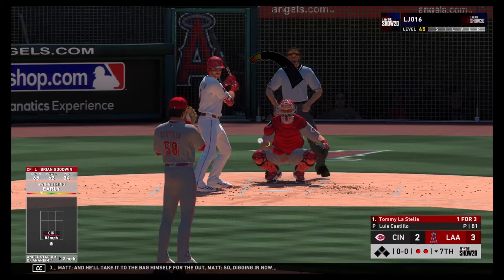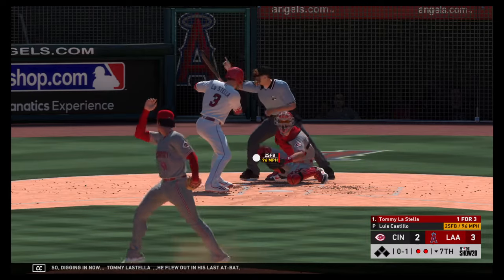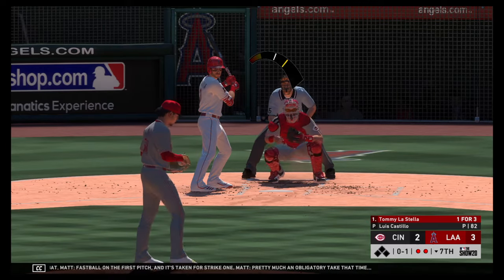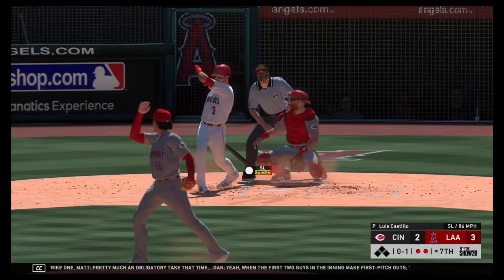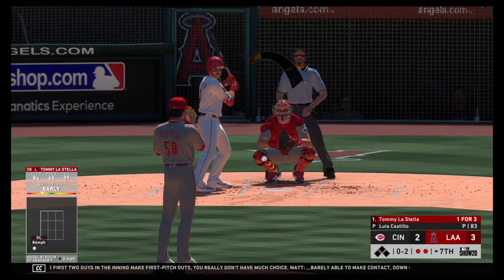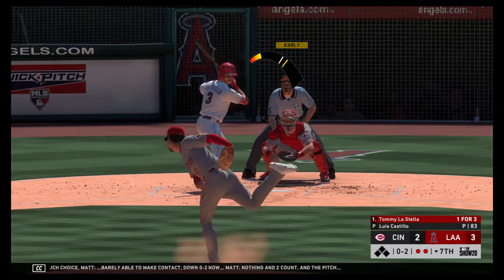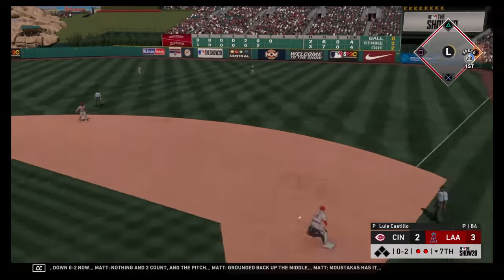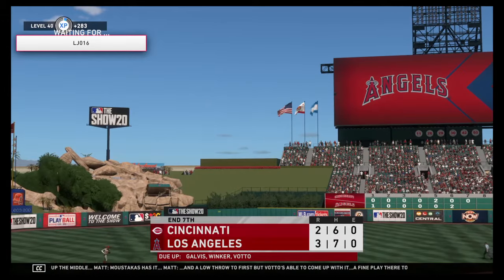Digging in now, Tommy La Stella — he flew out in his last at-bat. Fastball on the first pitch taken for strike one. Pretty much an obligatory take — when the first two guys in the inning make first-pitch outs, you really don't have much choice. Barely able to make contact — down 0-2 now. Grounded back up the middle — Moustakis has it, a low throw to first but Votto's able to come up with it. A fine play there to end the inning.